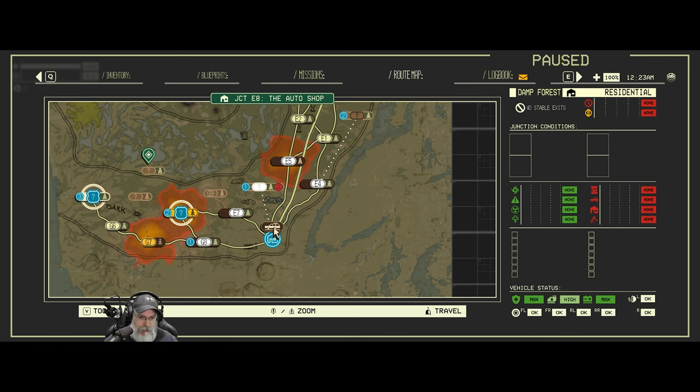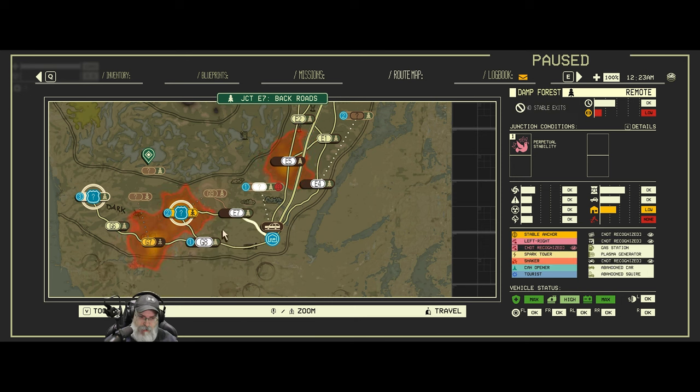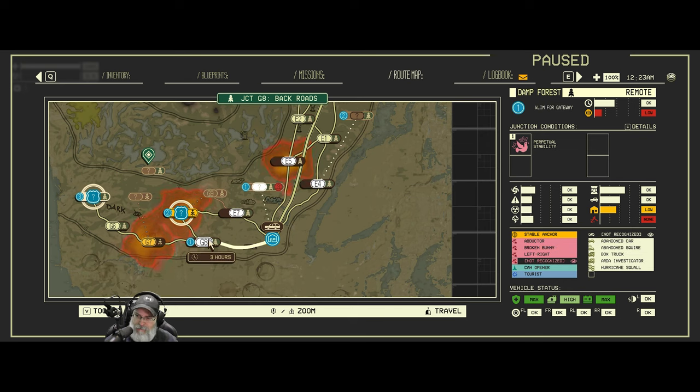We are here. That's got low energy, low energy. That one has an art investigator. This one has a squire — the squire is the one that has the armored stuff, but the investigator can too. Let's go here.